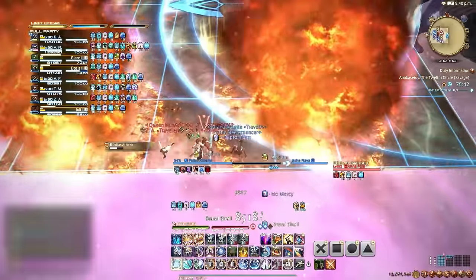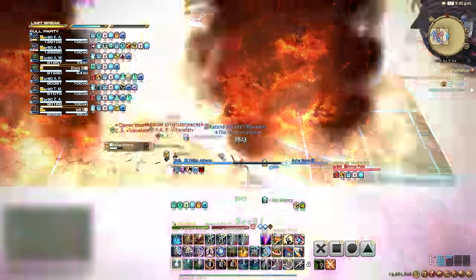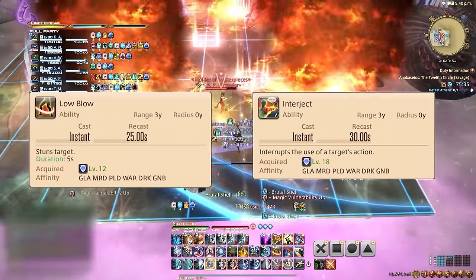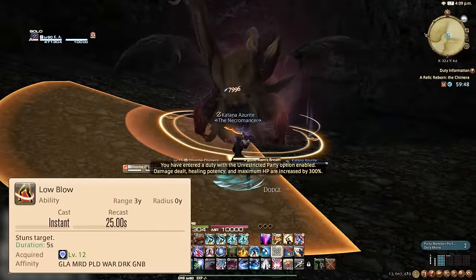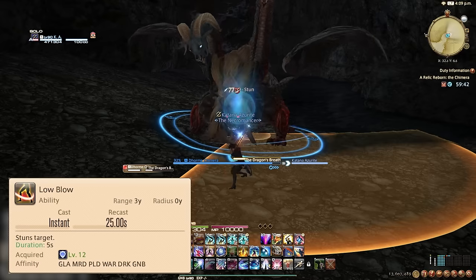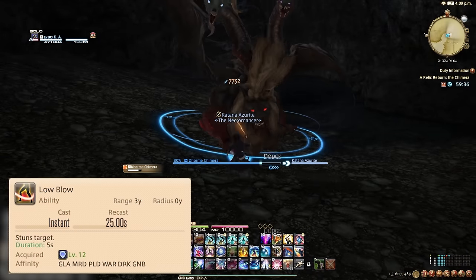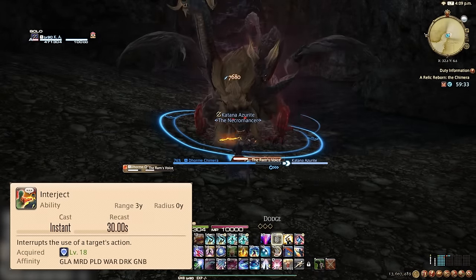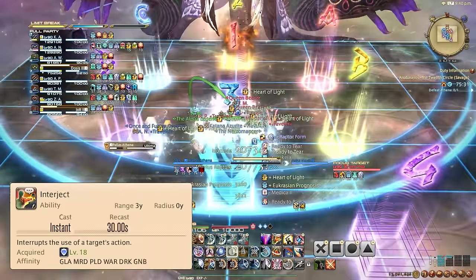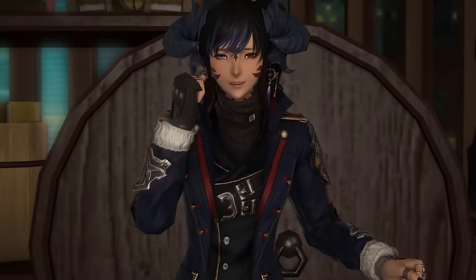Next, role actions. We covered Rampart, Provoke, Shirk, Reprisal, and Arms Length, which leaves Low Blow and Interject. Low Blow is an oGCD stun on a 25-second cooldown, stunning the target for 5 seconds. Useful in dungeons and overworld content — maybe to stun a mob doing a point-blank AoE or to mitigate damage from a pack. But for high-end raids and trials, it's mostly useless. Interject interrupts the target's cast if it can be interrupted, indicated by the cast bar visual. Most enemy mechanics can't be interrupted, but it's still good when you catch one.